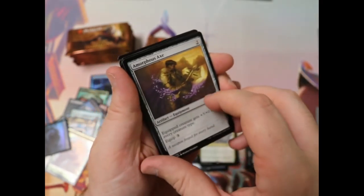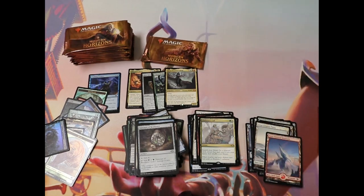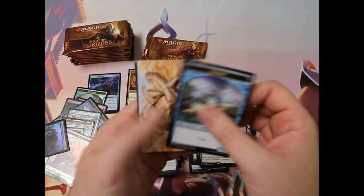Amorphous Axe — it's really neat if you're doing a Changeling or any sort of tribal deck. I haven't paid too much attention to the value of a lot of the cards in the set. Obviously I know that Urza is the big chase card, especially a Foil Urza. I'm not predicting that we'll get one since we've opened four mythics in here. But I really think that there's a lot of cool stuff we've gotten so far — let's close out this box.